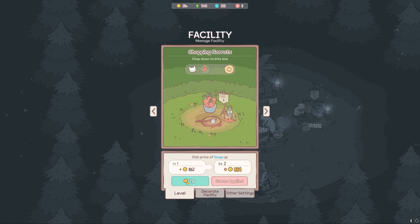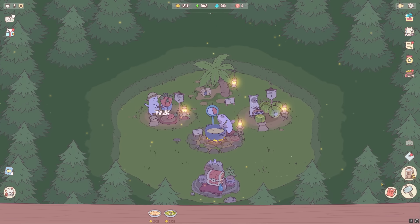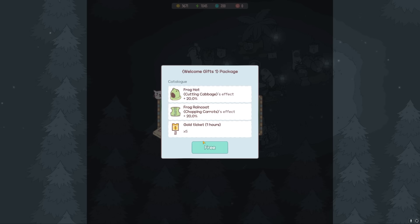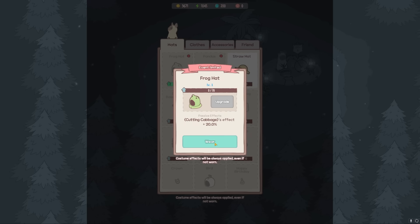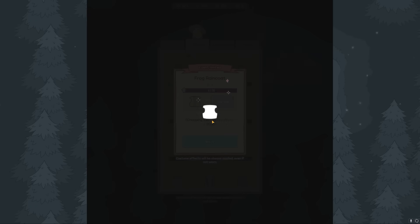I have enough — let's level up my carrot chopping facility because I think that gives me more gold in my soups. Then by selling two more of these things, I can buy the good luck jar. This gave me a full-on frog outfit. The frog hat gives you a 20% cutting cabbage boost, and the frog raincoat gives a 20% cutting carrots boost.